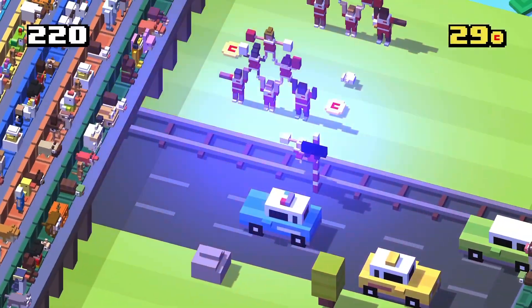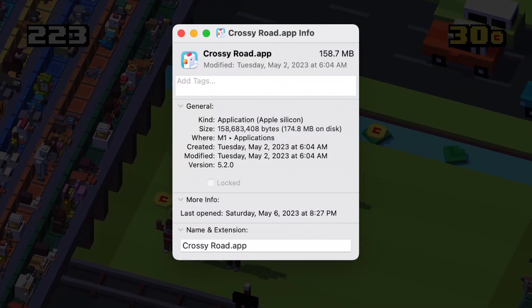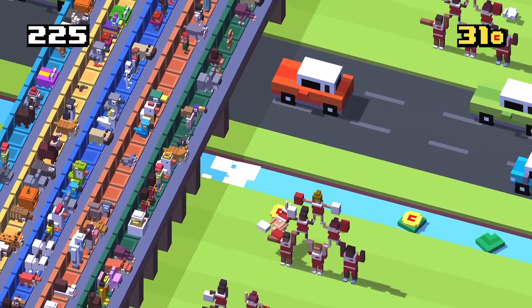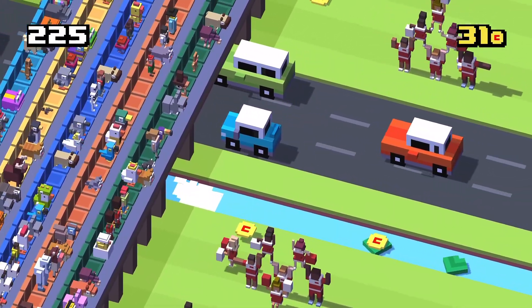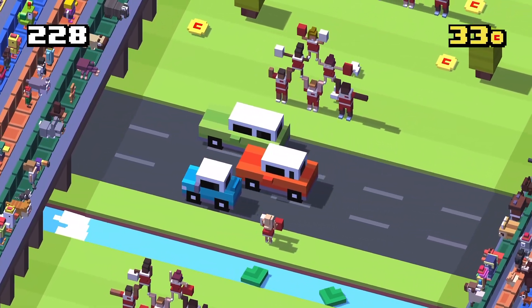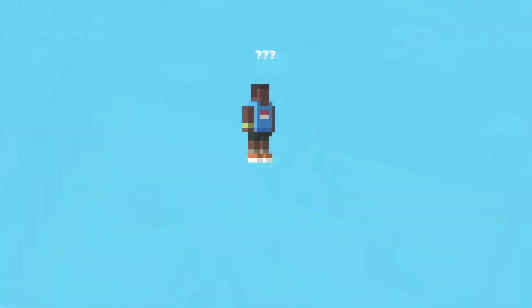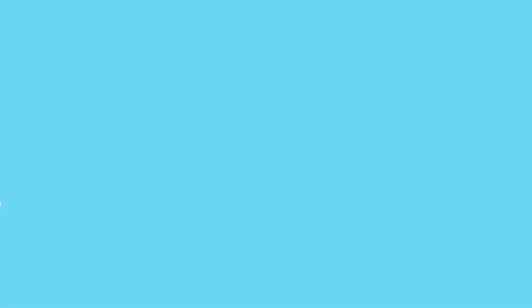That's disappointing. While that does keep the game's file size smaller, it would have been a fun way to learn new languages. Anyway, after jumping through twenty Human Pyramids, which was done here in a row, there was a sparkly effect, and then the Marathon Runner was unlocked.